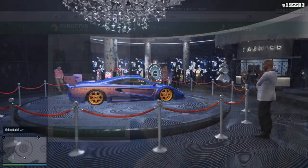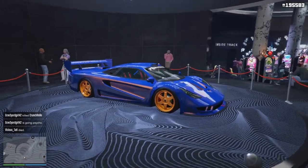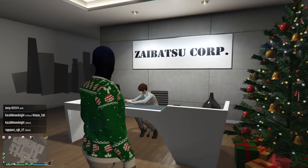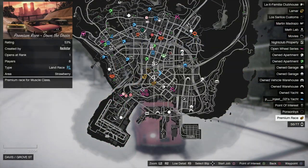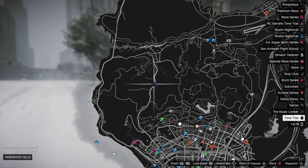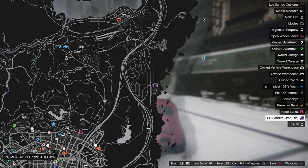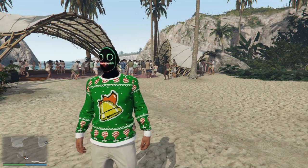The podium car this week is the Tyrus — it's a good car. You can also find Christmas trees again in your office, houses, and properties. The premium race this week is Down the Drain, the time trial is Tonga Valley, and the RC time trial is Power Station.